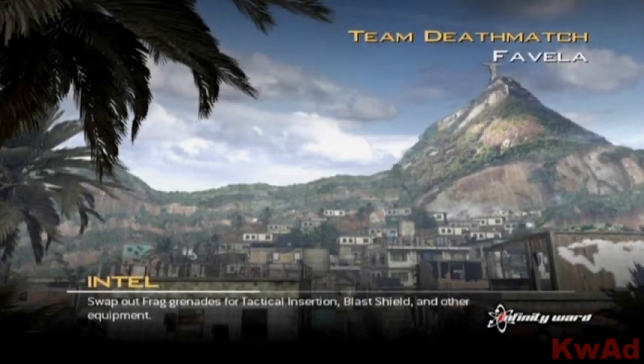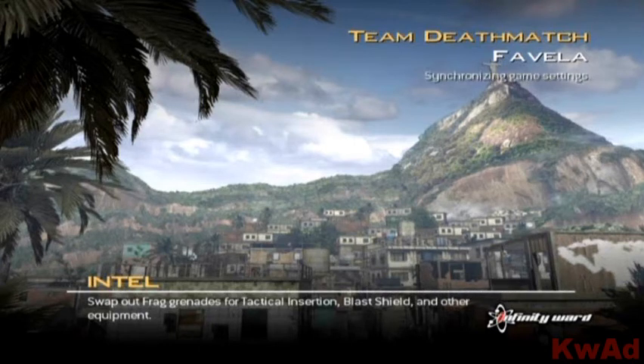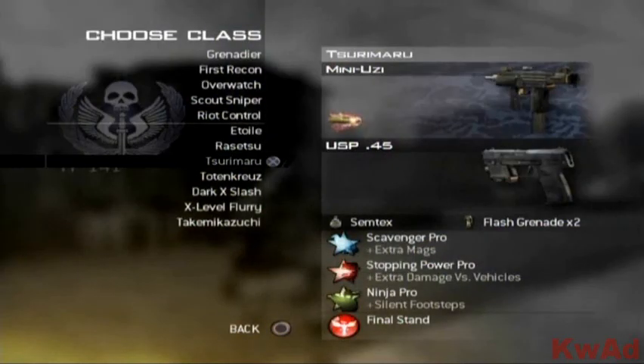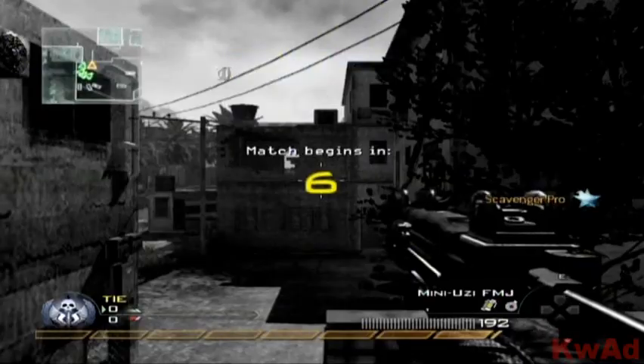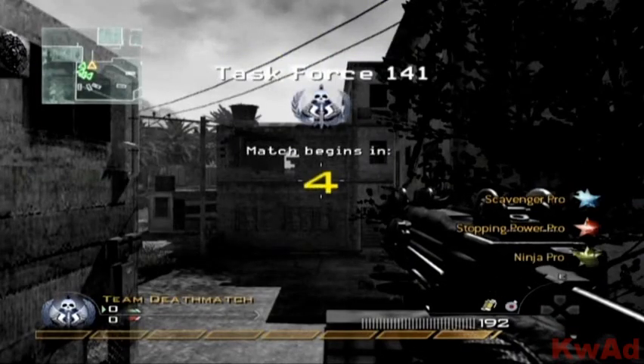Hey guys, it's KevKilled and I'm bringing you my second commentary. This time I'm not just going to talk about my setup — I'm mainly going to talk about what perks, what they're good for, and why you should choose them over other perks. The perks I'm going to be using for this match are Scavenger Pro, Stopping Power Pro, and Ninja Pro. I find these perks very essential for survival. No matter what gun you have equipped, these perks combined can make you last longer in the field of battle.